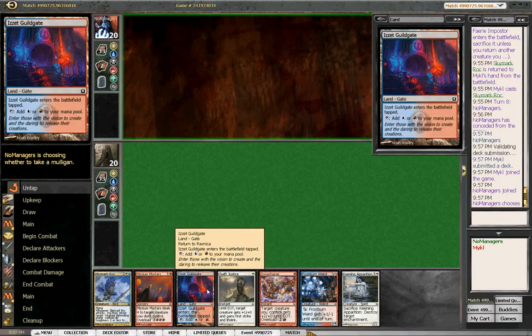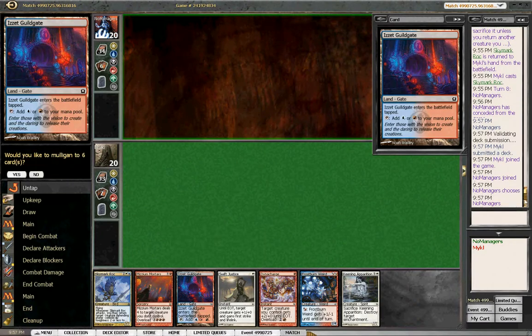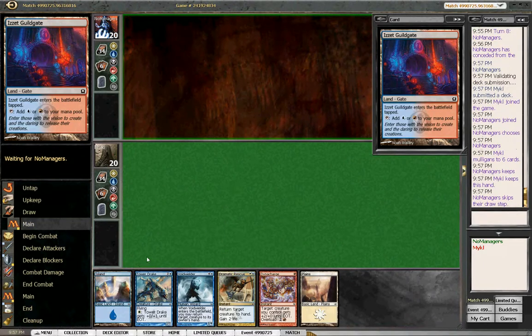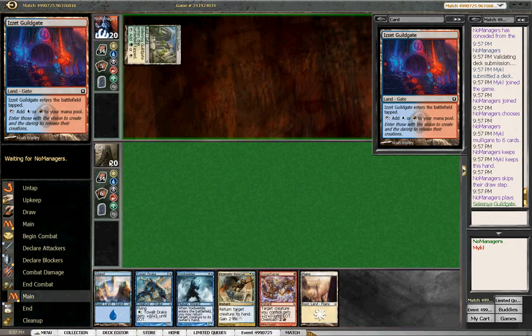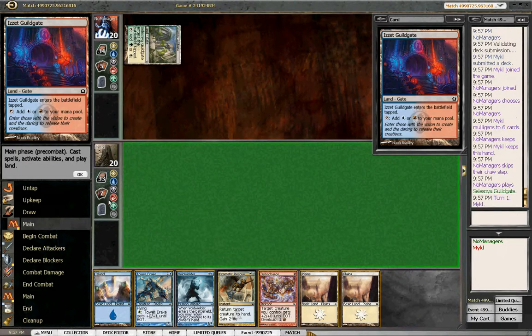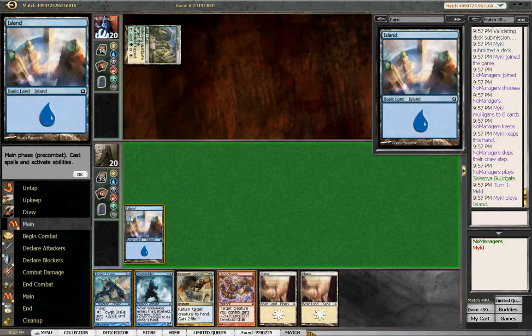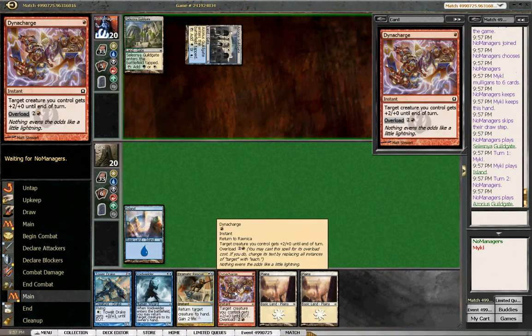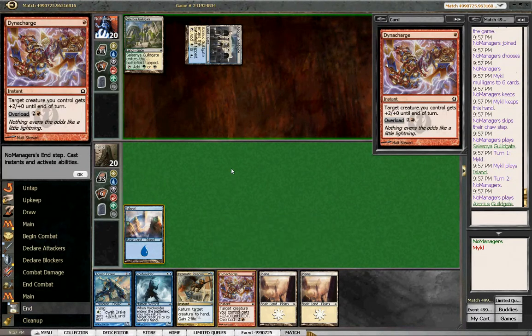Is it Guildgate and that's it? Well, we can't keep this hand. Mulligan. This one looks better. Lead off with the Island just in case we draw Frostburn Weird. Dying to Charge is looking a little out of place here — maybe I should have sided that one out.